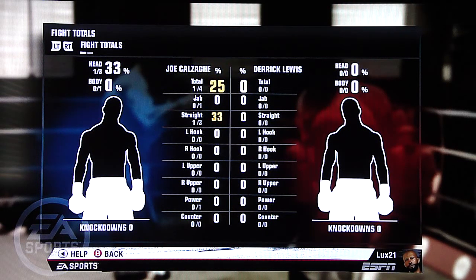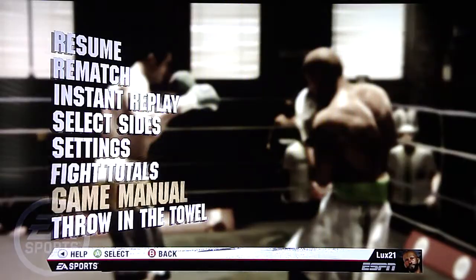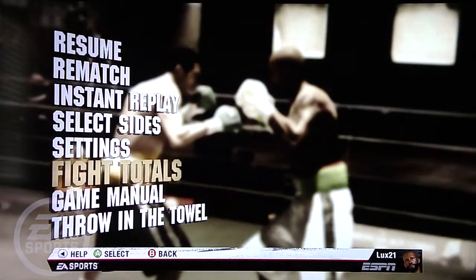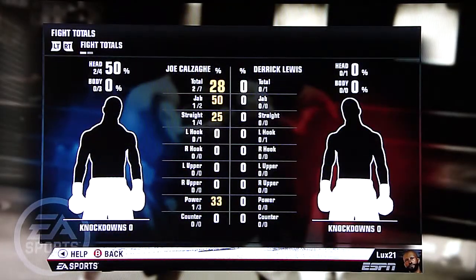As we all know, a power punch in the boxing world is basically any punch other than a jab. He's thrown three straights, so obviously one of those straights would have to have been a heavy modified power shot in this game — by the nature of the punch, a straight should be considered a power shot. But it's harder for the human player to throw a power shot. I just threw a hook that missed, but it shows one left hook and it wasn't a power shot — I didn't hold down the right bumper for a power modified left hook. His jab was counted as the power shot.